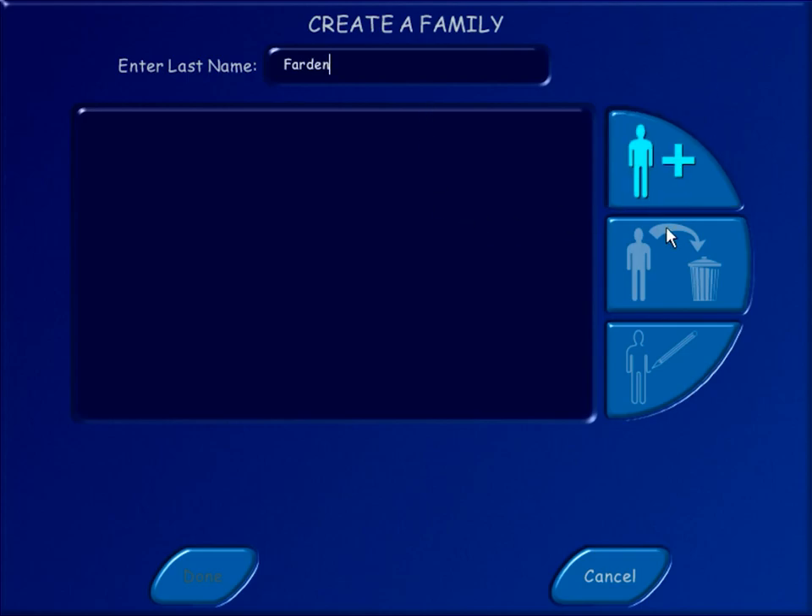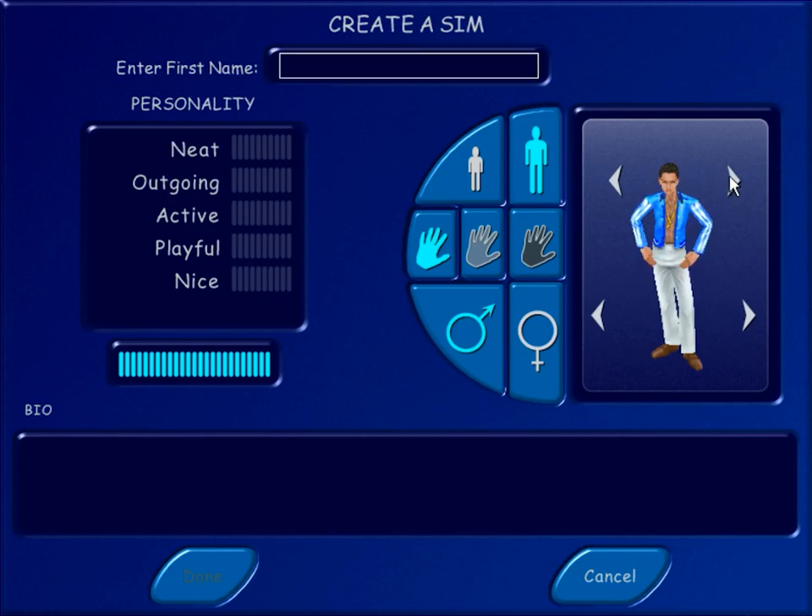We're gonna go like Mix... something. Joe Fard? No — Farden. Oh my god, that's our last name. Farden. I fucking hate it. All right, well it's time to make your Sim, Dalton.